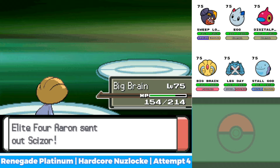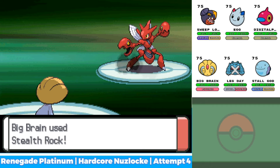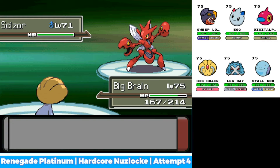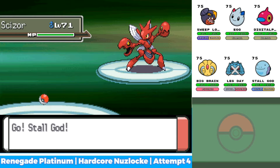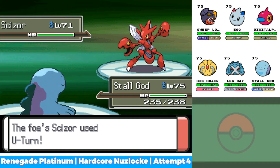What does he send out? Scizor? Oh my gosh, this is going to be Iron Head. So I was just hoping he wouldn't U-Turn, because I was going to set up on Togekiss. Alright, this is Iron Head. We'll go into Wag's Ire. Alright, he just U-Turns again. That's a lot of damage.